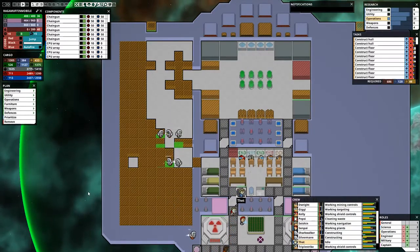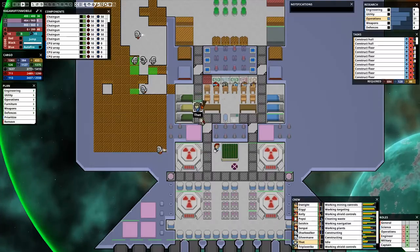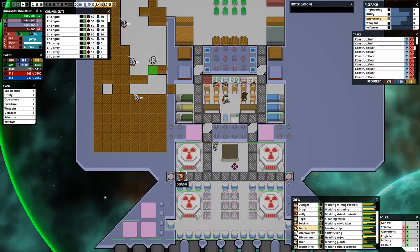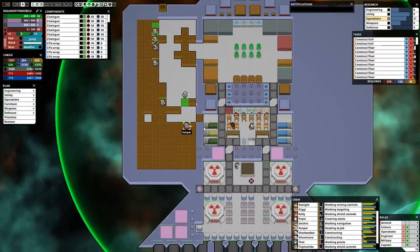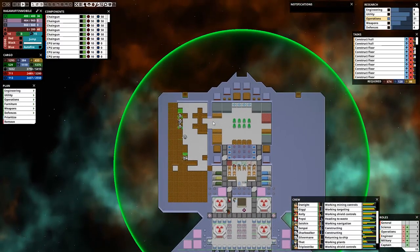I will do science. There's nowhere I can do science because Senpai's on science. Senpai, you go to engineering — you're actually really good at engineering already. I will learn how to do everything. I will be the captain eventually. I will also need to learn military. Once all of my skills are maxed, I will be captain.